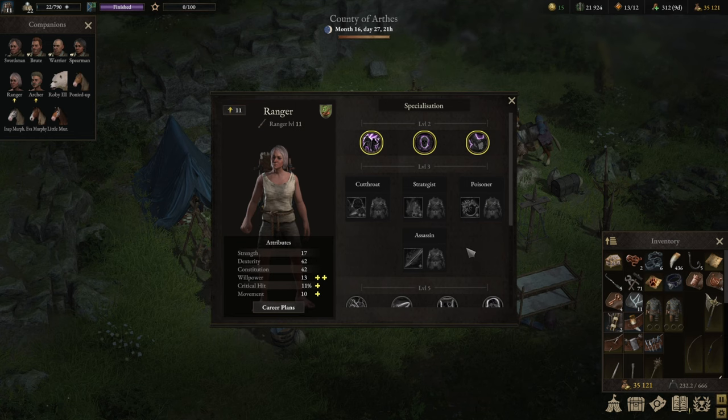Let's start with the Poisoner build. The Ranger as a DPS character is supposed to deal damage and uses Valor to do that — it's a Valor-sinking build. Valor-gaining builds like tanks or spearmen tend to be positive in Valor generation, generating more than they take, whilst the Ranger is net negative: they take the Valor and deal as much damage as possible with it.